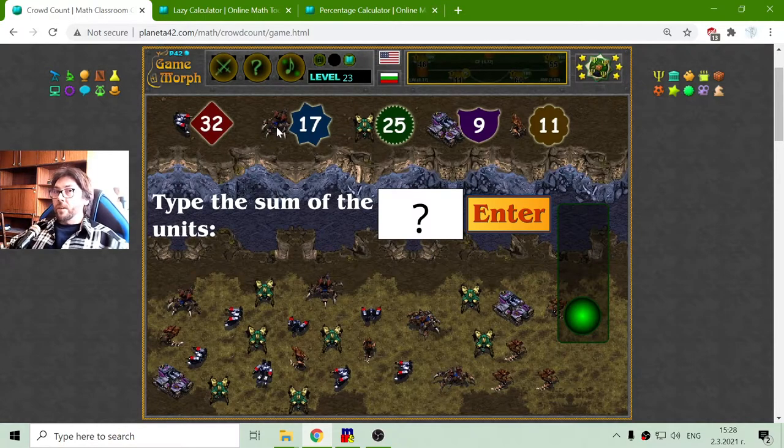The next one is the Lurker. The Lurker is a very nasty unit of the Zerg. It burrows in the ground and shoots from there with a lot of damage, where it damages everything on the line. I have 1, 2, 3, 4. 4 Lurkers multiplied by 17. That should equal 68.